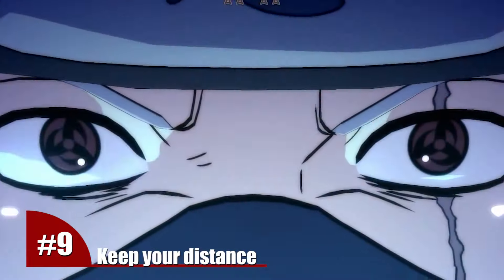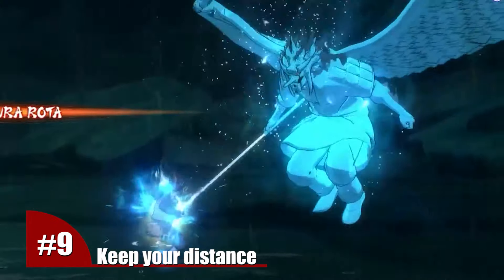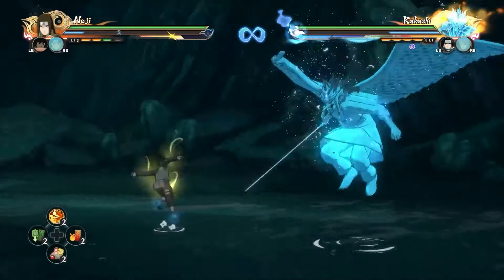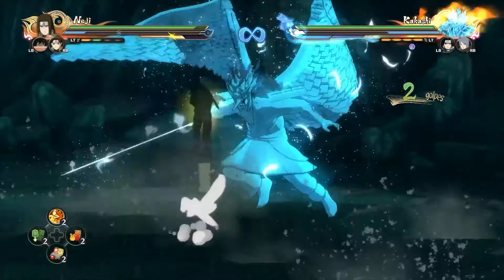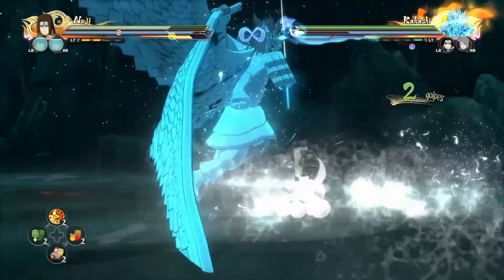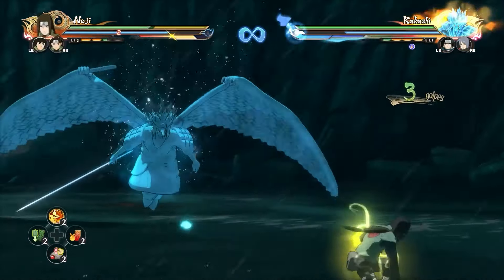Number 9. Apart from this awakening aspect, keep in mind that pulling off a chakra dash or a ninja move against a transformed opponent, three main things could happen: the rival can repel you without any extra action, the dash won't have any effect on him, or both chakra dashes will clash and it will leave him in a positive position to start an attack. In other words, you will always end up losing.